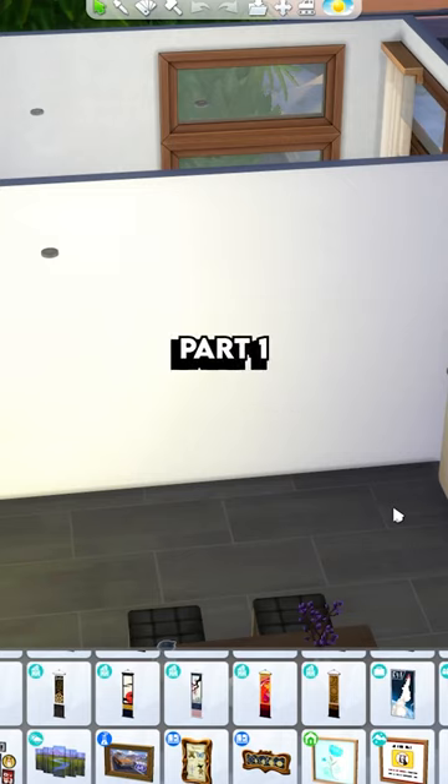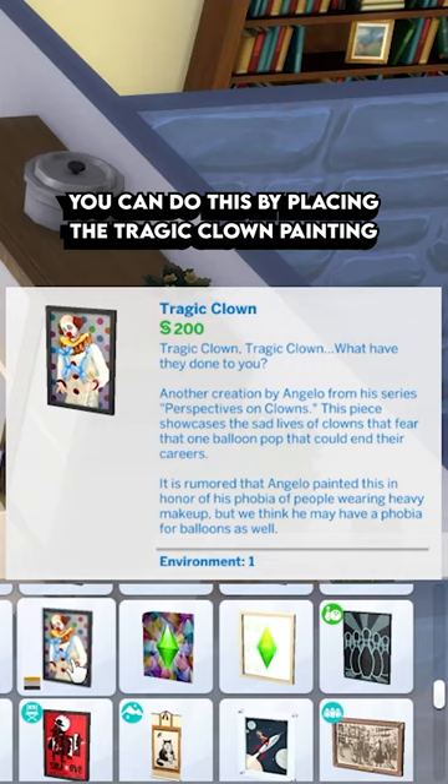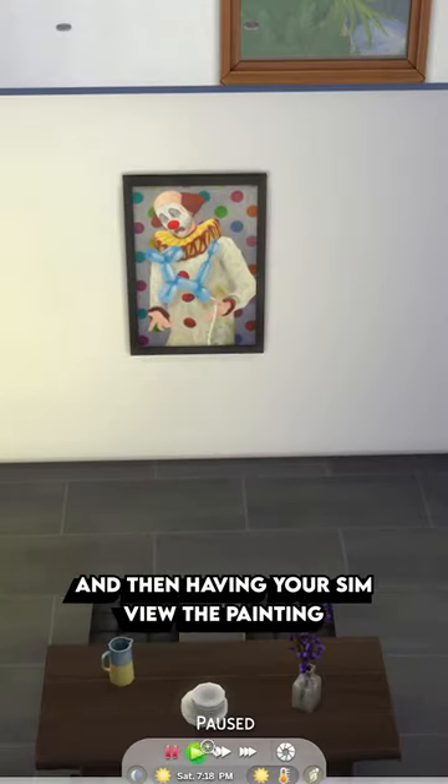Things you didn't know about The Sims 4, part 1. Did you know that you can summon a sim called the Tragic Clown? You can do this by placing the Tragic Clown painting in your home and then having your sim view the painting.